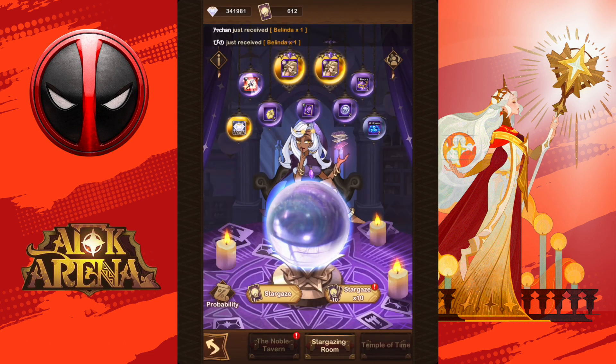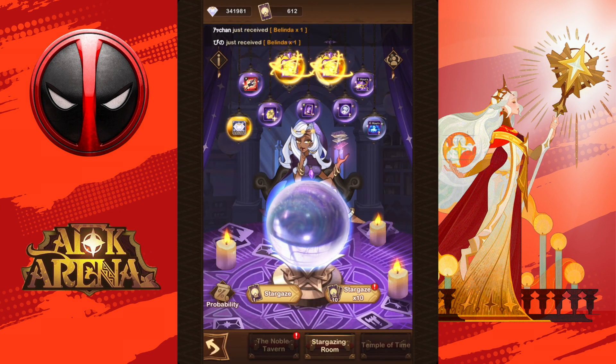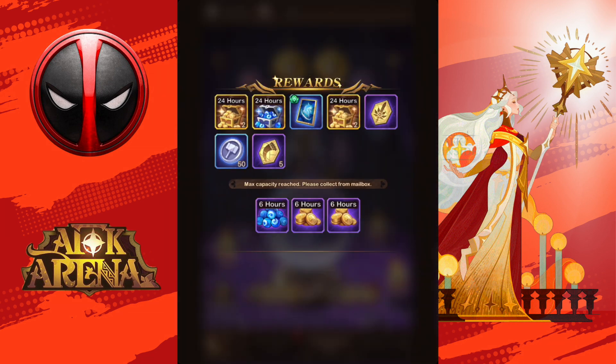So let's continue now with the stargazing and see what we're going to get here. I have 600 cards here. I have 13 copies. Let me do my math. 612. I need... All right, here we go. I'll do it by stars.